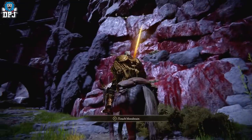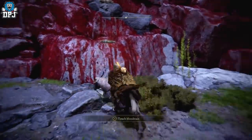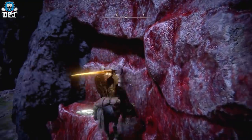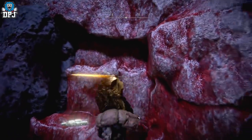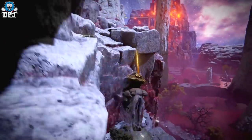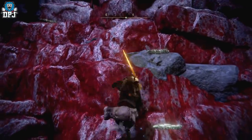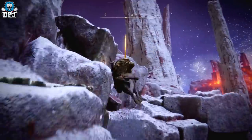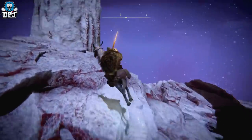First, you need to get up to that little summon rock message on the floor — that's where we're aiming. Jump up here, jump up there, and jump up there like that. Once you're here, aim for that corner, then jump back right — like that. Then jump across here, and jump up — it's a little fiddly at first, but once you get the hang of it, it's actually quite easy. Jump up, jump across, jump that way, and jump up there — simple as that.